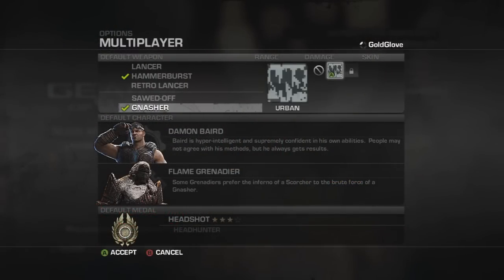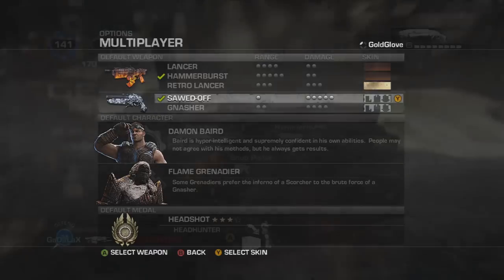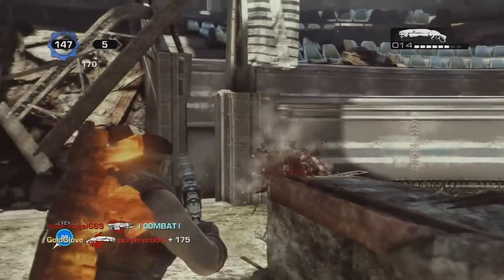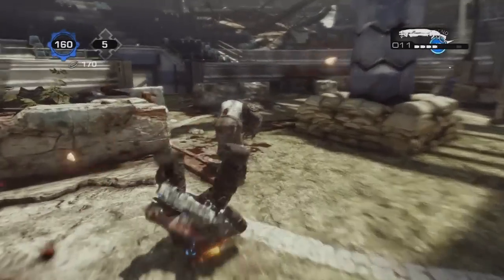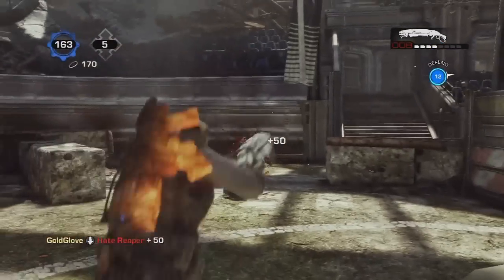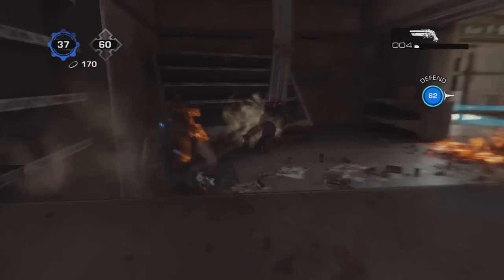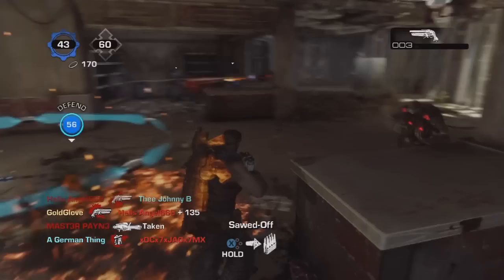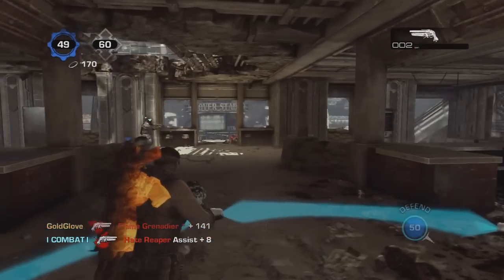Now let's discuss the differences between the Gnasher shotgun and the Sawed-Off shotgun. Choosing a shotgun in Gears of War 3 is very important. With the Gnasher, you get further range, less damage, but better accuracy — it's a traditional shotgun with 16 shells remaining after the eight preloaded, so you constantly have eight shots loaded at once. It's very good against multiple enemies. The Sawed-Off is completely different — it's for the run-and-gun player who likes to get really close and in the face of their enemies, but it only comes with four buckshots and has long reload times, making it a headache in multi-enemy situations.